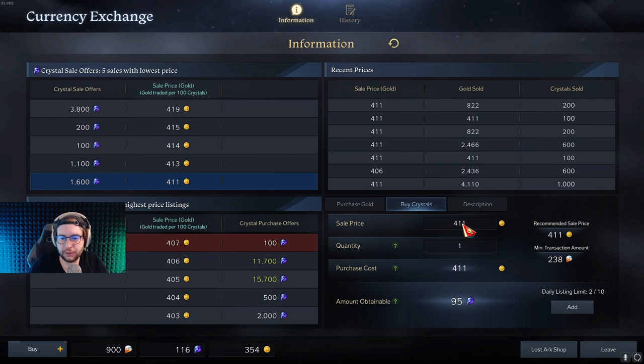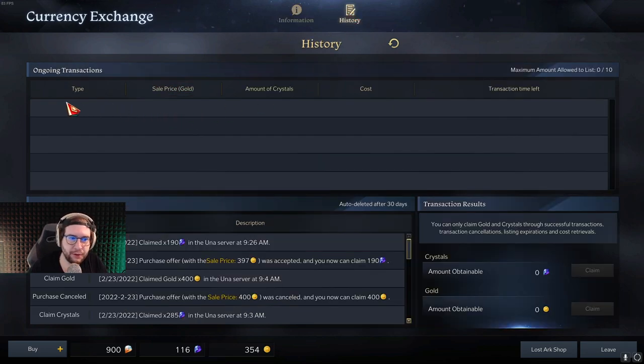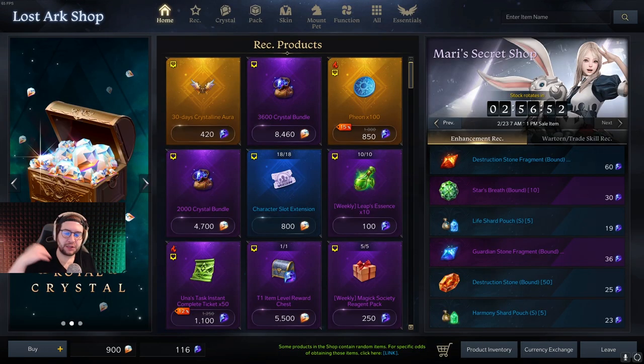To turn your gold into blue crystals, open the shop and go to Currency Exchange, then select 'Buy Crystals.' In this interface, you're essentially paying gold to people who are spending real money — whales — in order to get their crystals. You'll see everyone's offers listed at the lowest price. Choose your quantity: for 411 gold you get 95 blue crystals. Once filled, go to the History tab to see your transactions. You can claim your crystals or cancel and reclaim your gold from the transaction window.